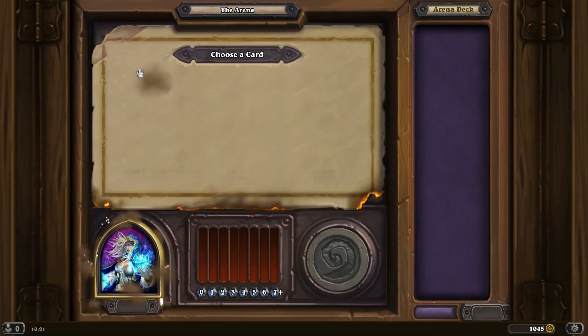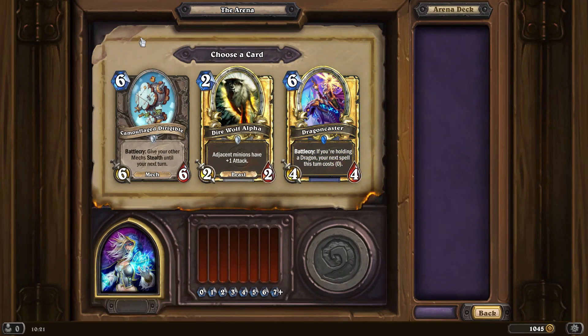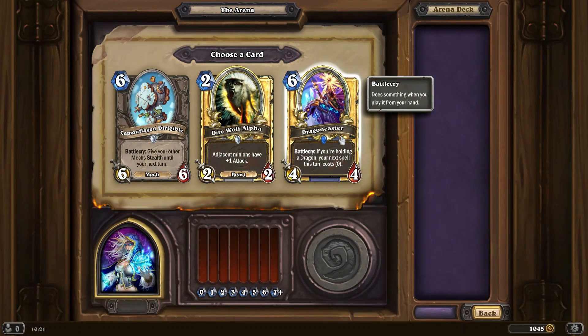Maybe we can get a Dragon Mage again, or a Big Spell Mage, or something that's literally just got a ton of value — it's going to ruin people's day. I want to pick all the Dragon cards that I can get. That is the main purpose of this.